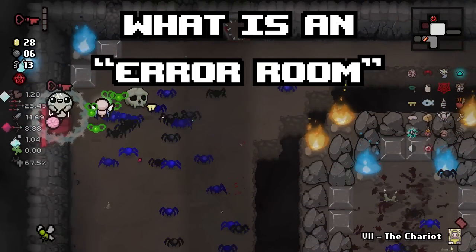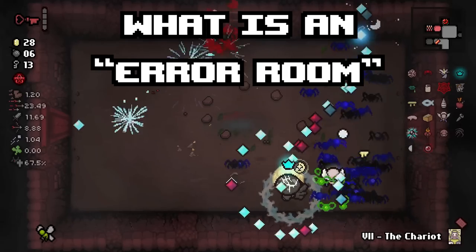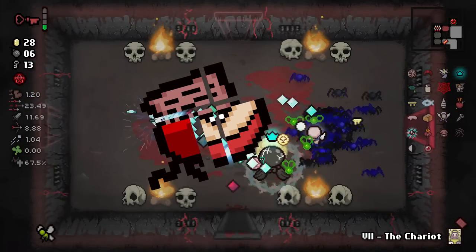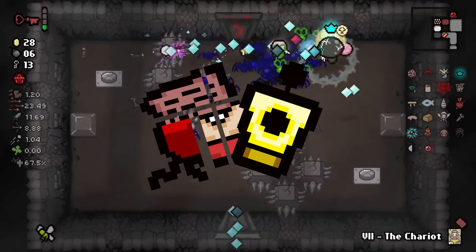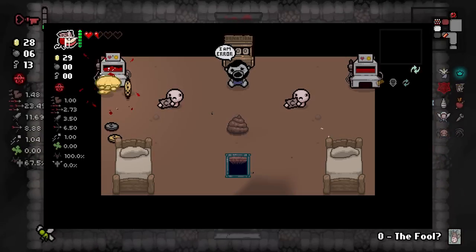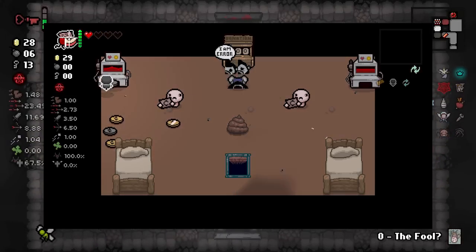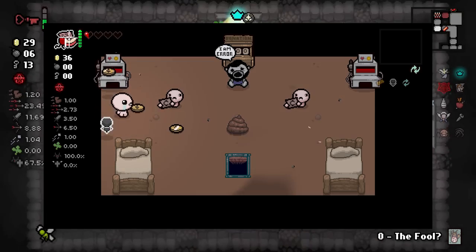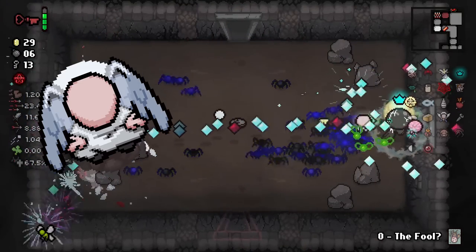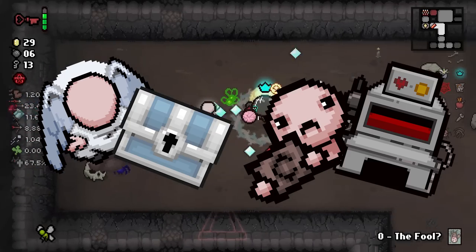What is an Error Room? Well, an Error Room is a special room found in Isaac that can only be accessed by certain teleportation items, such as Undefined, Teleport 2.0, you get the drill. These rooms consist of a glitchy brown floor, a custom shopkeeper, and usually a vast array of things you wouldn't normally see on your average Isaac run. You can find a ton of useful stuff in these rooms, from angel statues to eternal chests, and beggars to IV machines.